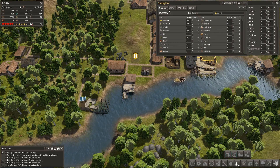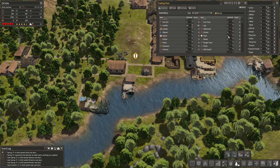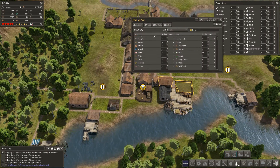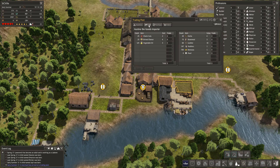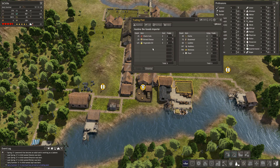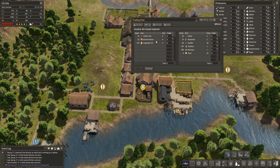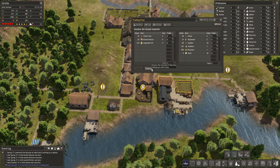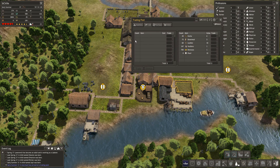I wonder how much that pearl is worth. Let's check inventory — 60 pearls in the trading post. A trader has just arrived, so let's have a look at what he has to trade: sharky cuts, brined cheese and vegetable oil. None of which are things that I want, so I'm going to dismiss him for now.